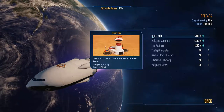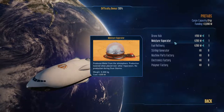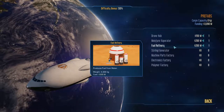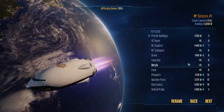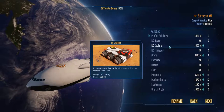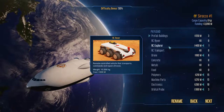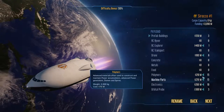As our starting buildings we have one drone hub, one moisture evaporator, and one fuel refinery. We also have one RC Explorer, six drones, and a lot of building supplies — no RC Rover though.